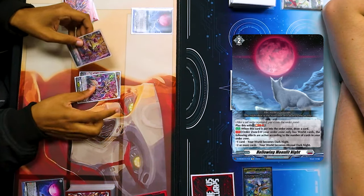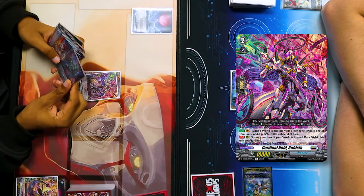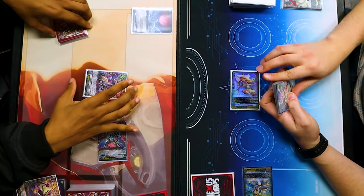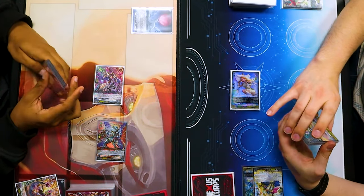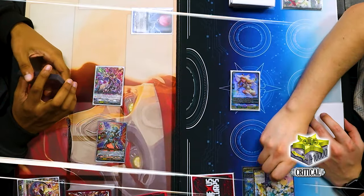Set. Soul Blast 1. Draw. Plus 5. Call, no skill — 10 to Vanguard. No trigger. 15. No guard. All effects Vanguard. Fire ban. Pass.